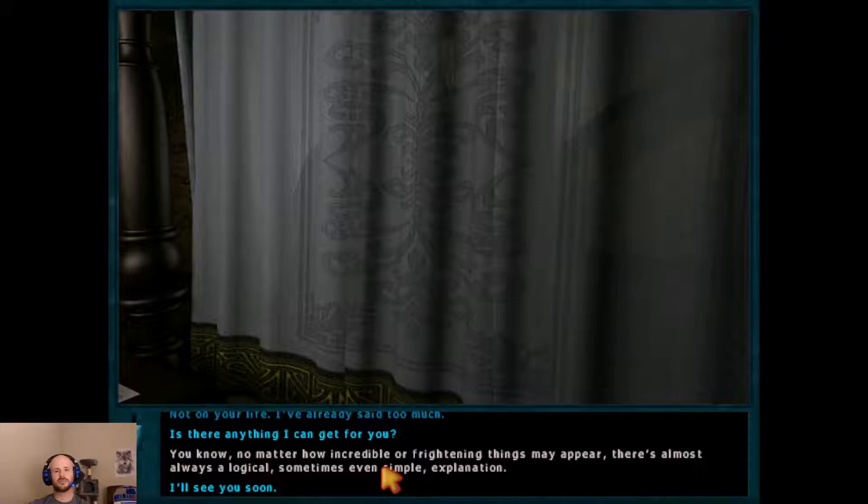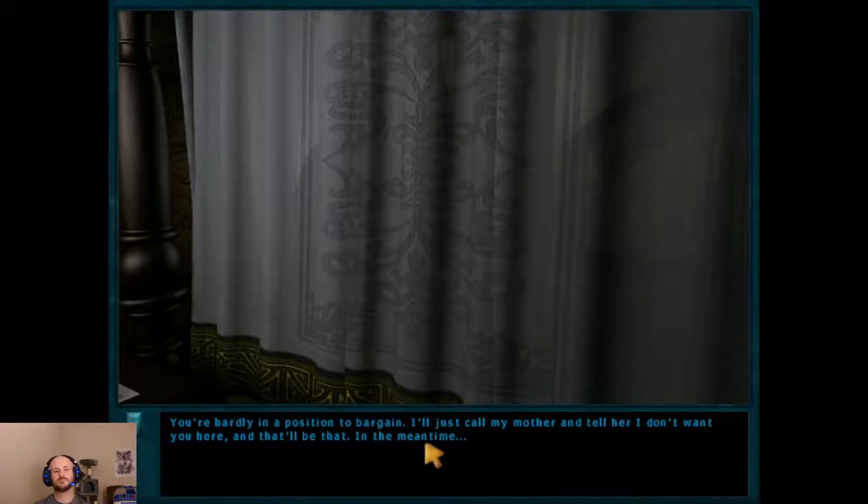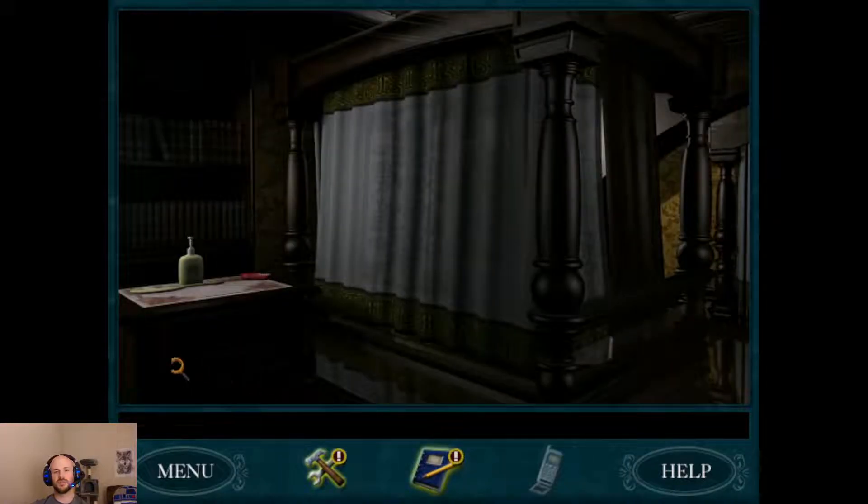We can say: 'No matter how incredible or frightening things may appear, there's almost always a logical, sometimes even simple explanation.' [Linda]: 'You don't know everything, Nancy Drew. And in my case, you don't know anything at all. I want you to go home. It's for your own good.' Let's see how well this works: 'If you agree to open this curtain and let me see you, I'll agree to go home.' [Linda]: 'You're hardly in a position to bargain. I'll just call my mother and tell her I don't want you here. Please leave my room and don't bother to come back. There's no mystery here. Just fate. I have nothing more to say to you.' Fair enough — I guess we have been dismissed.